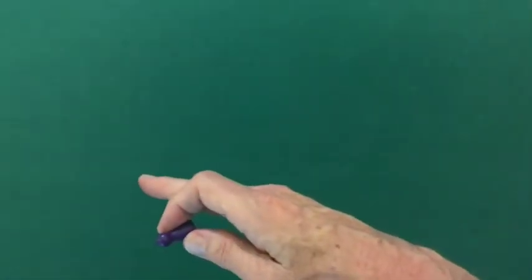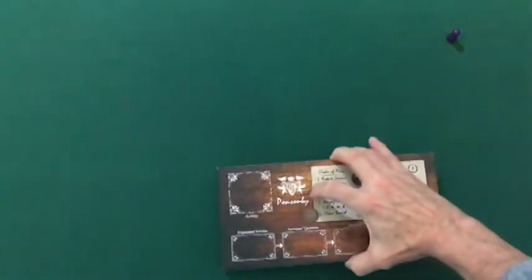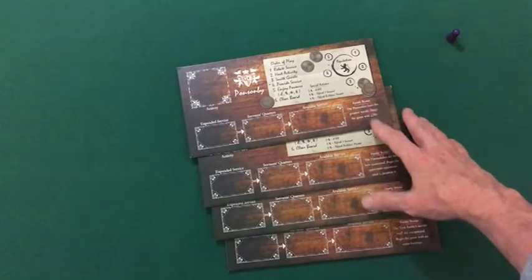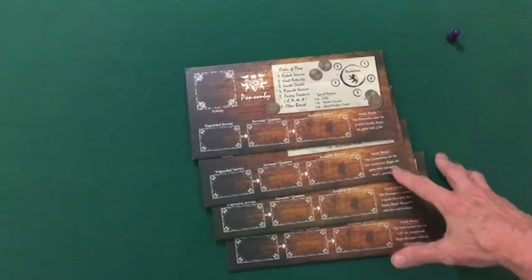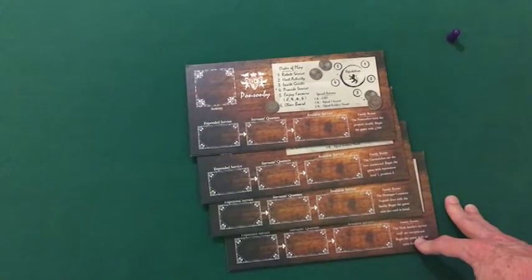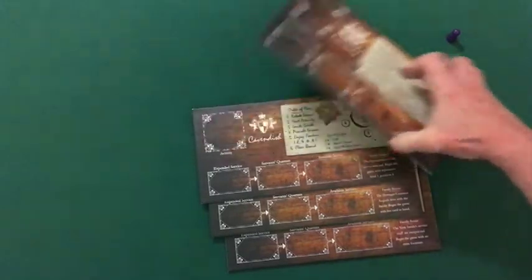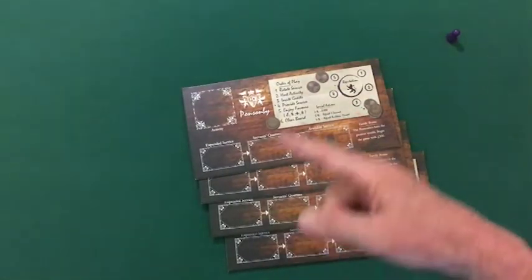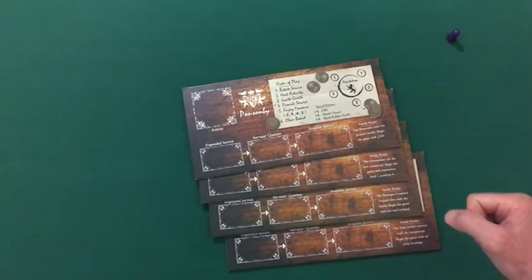I'm going to be setting up for a two-player game. I'll be putting one player on the left side, one on the right, and I'm going to give the first-player marker to the player on the right. Set out the four player boards that come with the game. The only difference between the player boards are these family bonuses described in the lower right-hand corner, along with a little unique artwork for each family. Beginning with the first player and going clockwise, players will choose a particular family.